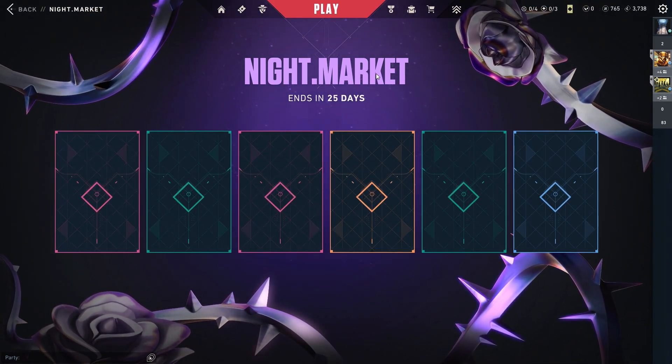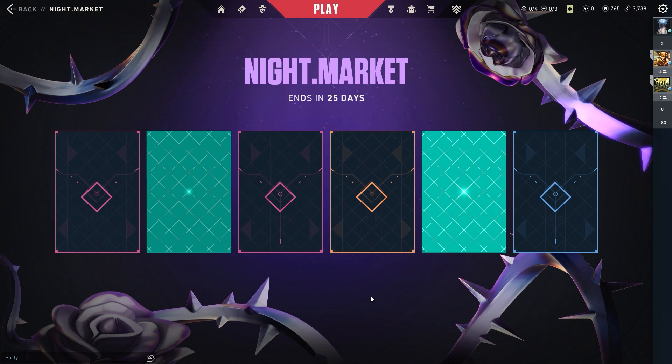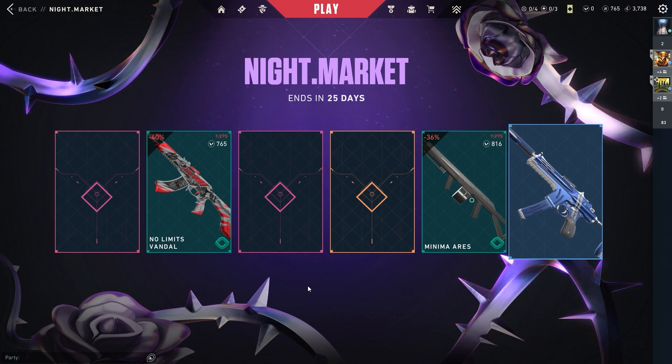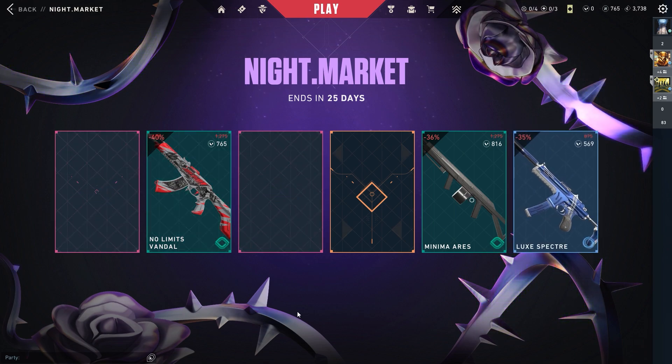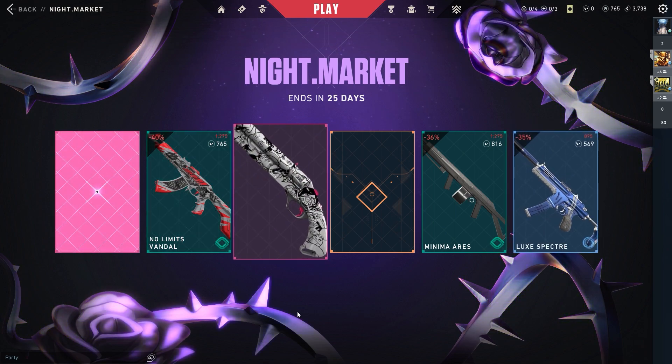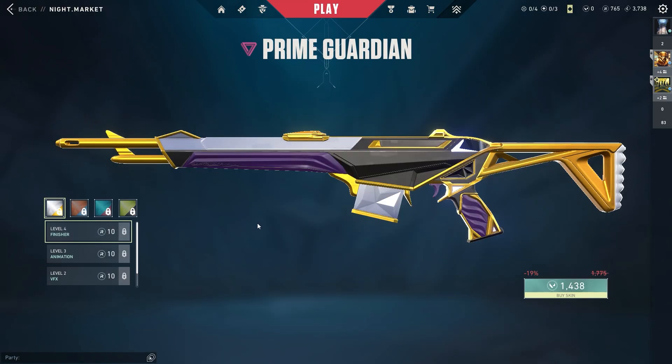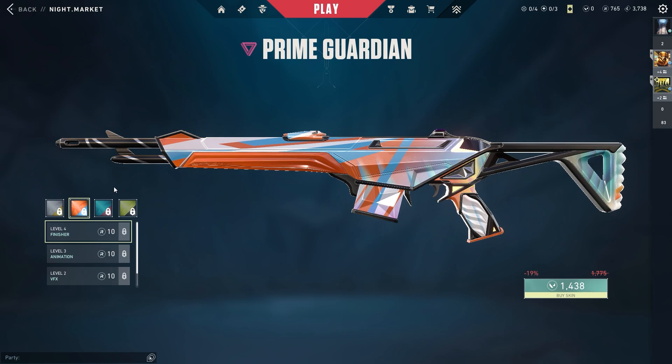Okay, let's open the green ones first here. Alright, now the blue one, now the pink ones. Okay, Prime Guardian — it's a decent skin I would say, but not a good deal at only minus 19%. It is an OG skin though.